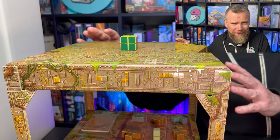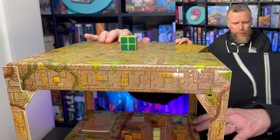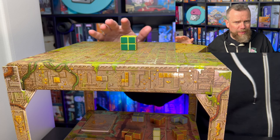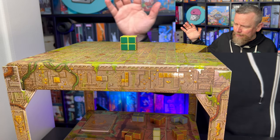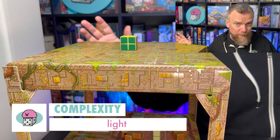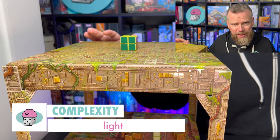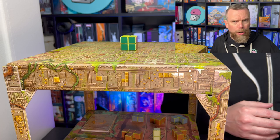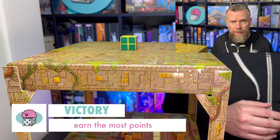This is a tower of a game — a two-level game. The box opens up and you put these supports on it, and the top and bottom of the box become the game board. Block and Key is light; it's very easy to figure out. It's light in terms of its complexity. What you're trying to do is earn victory points by solving puzzles.